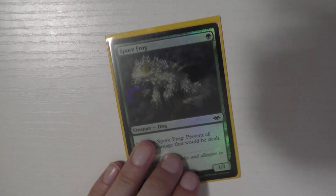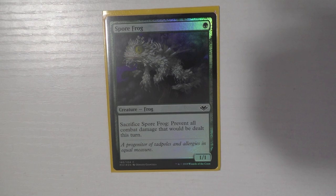Solemn Simulacrum — the sad robot. Not a lot to say; great card that gets you basic lands and draws you cards. Spore Frog — I didn't run this card for a while but I added it back. You sacrifice it to prevent all combat damage, then get it back from the graveyard, and it makes it really hard for opponents to get through with their creatures.